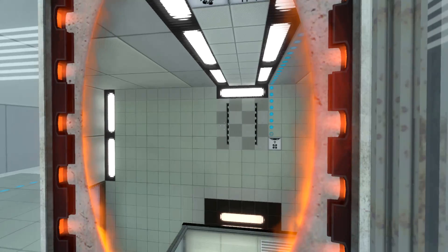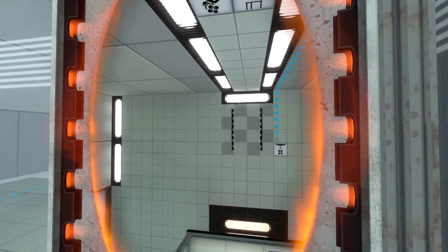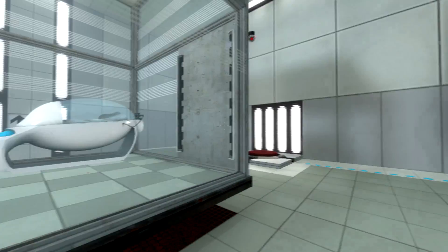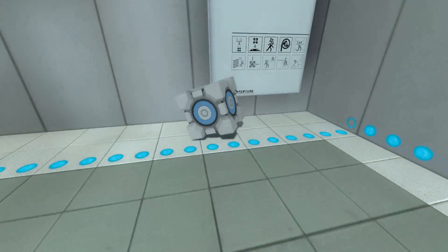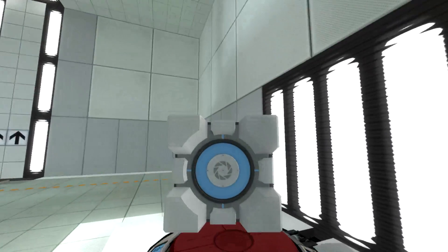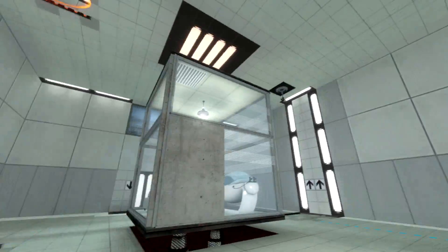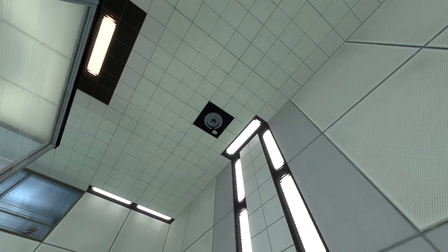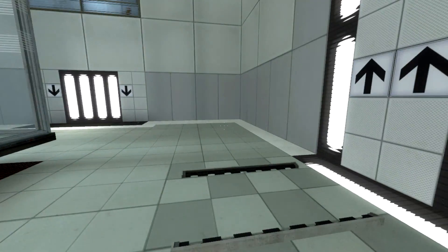This is a map called Discouragement Fizzler by BrainStatic on the Steam community. And it appears to be a little bit of a remake of the first room in Portal 1. Well, sort of. It's another one of those test chamber test subject holding chambers.